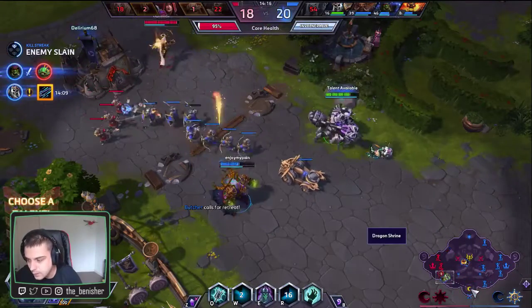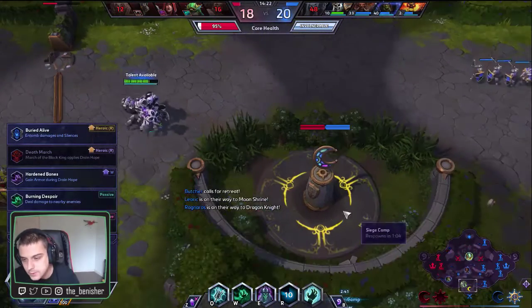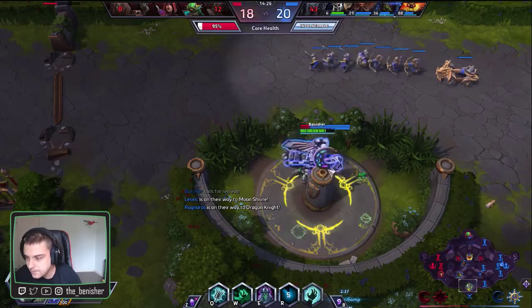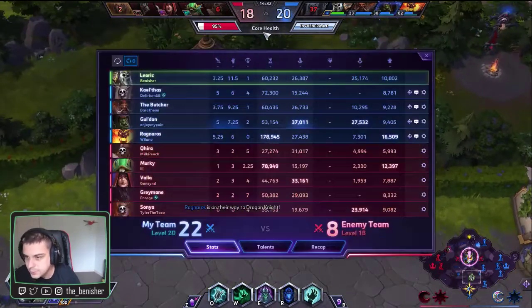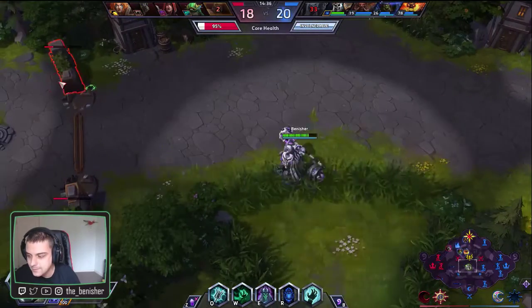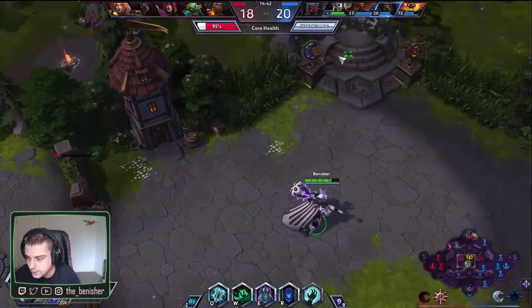They're pinging to get the objective — I will get the objective for them. Level 20 — I suppose we just take the silence on Entomb. Haven't been missing it entirely. Unfortunately Murky's going to get pushed. I should have rotated down a little quicker. Maybe I was going a little too hard on that base. Oh well — I'll stay here and get the objective kill.